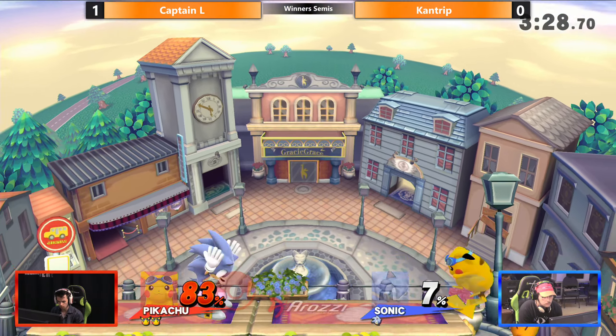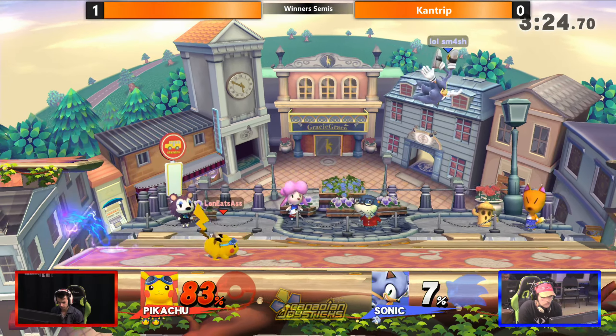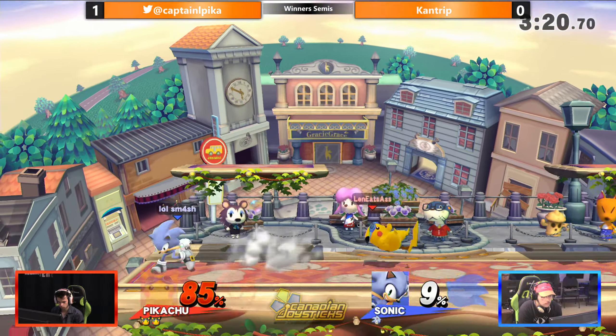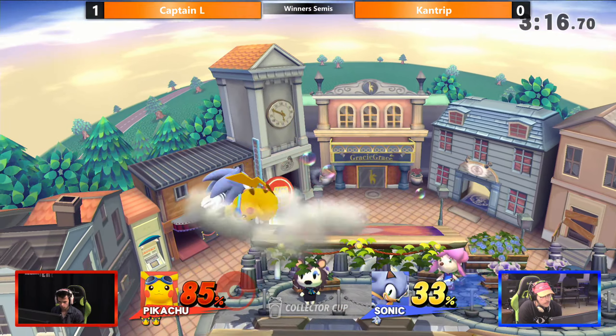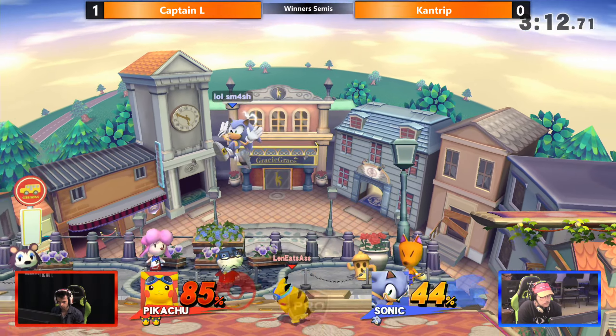Up throw to spring — falls out of up air, but now that he's air dodged, you can try to use that information to bait the air dodge. He's at about the percent where he can't really do true combos and can't really kill.